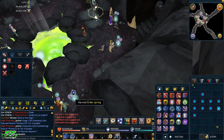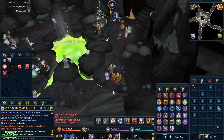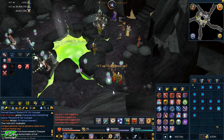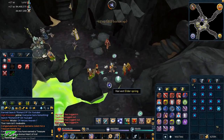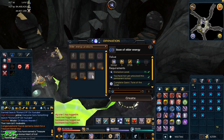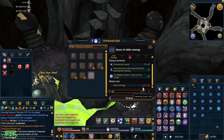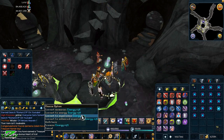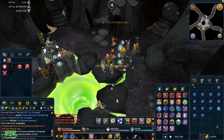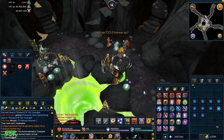It works just like normal divination — you harvest the springs and collect elder memories and enriched elder memories. If you're training divination XP here, you'll want to save up enough elder energies to make the Boon of Elder Energy as soon as possible, which requires 1375 elder energies and boosts your XP. It's almost AFK-friendly.